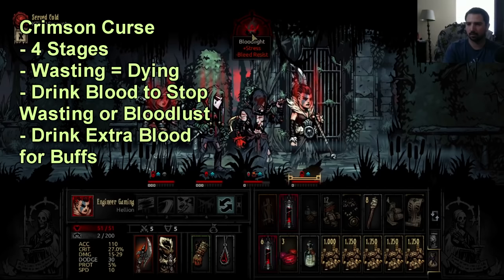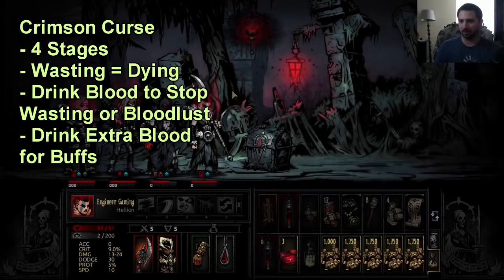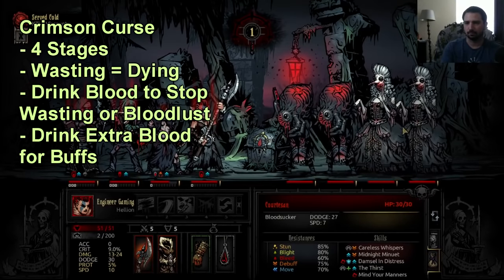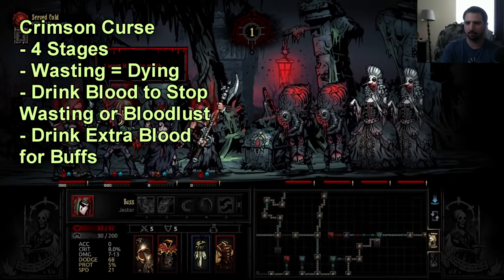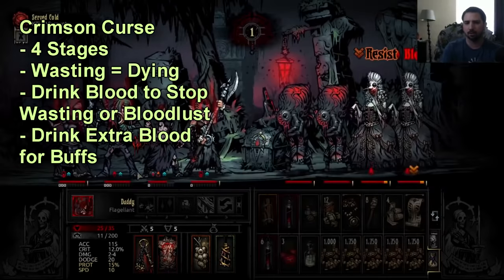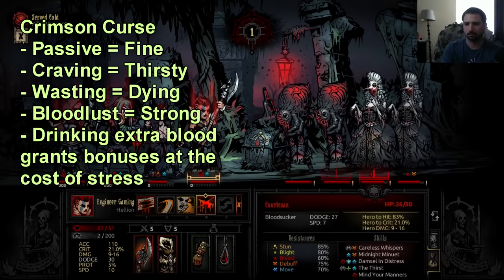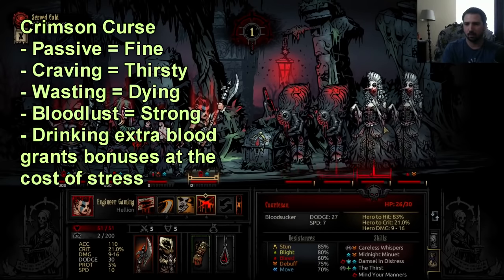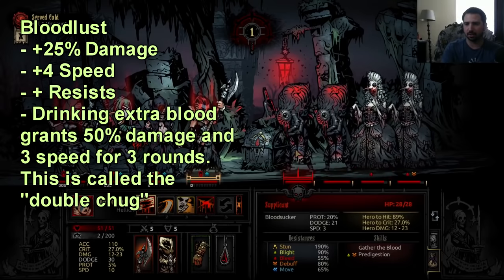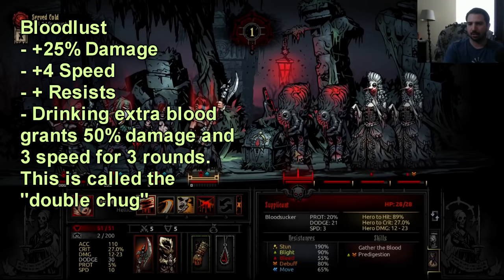Crimson Curse is the main mechanic that you have to deal with in the DLC. Whenever one of your units gets hit by a certain attack — usually it involves the attacking unit trying to drink your blood — you have a small chance of getting the Crimson Curse. This is based on your disease resist. It takes a new resource; you have to drink blood to keep your units alive, and they have different stages of the curse. Most importantly is Bloodlust, because Bloodlust is a massive damage spike, which is why we sometimes jokingly refer to it as Crimson Upside.